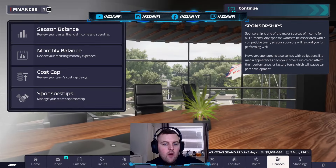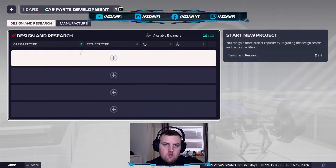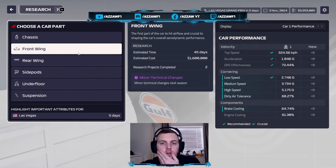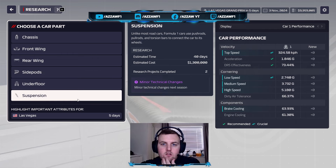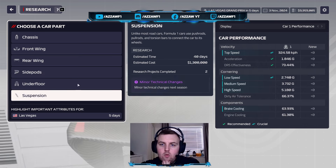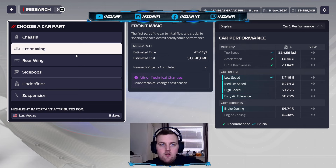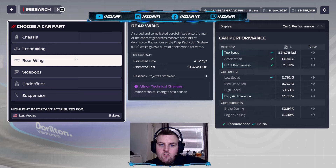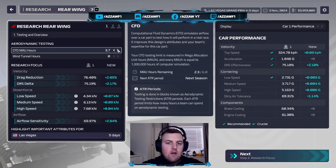Cost cap — we've only got 2.6 remaining. Do we risk it and do a full ATR period here? It is worth always researching. We've done two on most of it, we've got one researched on the rear wing. I feel like I want to do one more. What are we needing most? Probably the front wing is the most needed, but everyone else is at 2. Let's just do the rear wing.